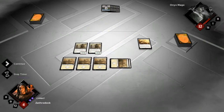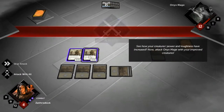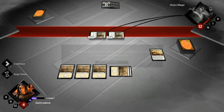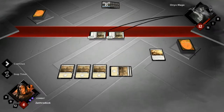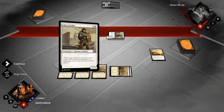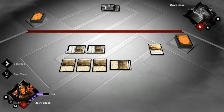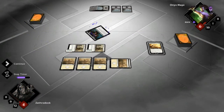So now I have two 3/3s. See how your creature's power and toughness have increased? Now, attack Onyx Mage with your improved creature. Your Honor of the Pure will affect all your creatures as long as it remains on the battlefield. Guess I can't go too quick because then the tutorial stops. I'm gonna take you out, Mr. Onyx Mage, unless you destroy my enchantment.